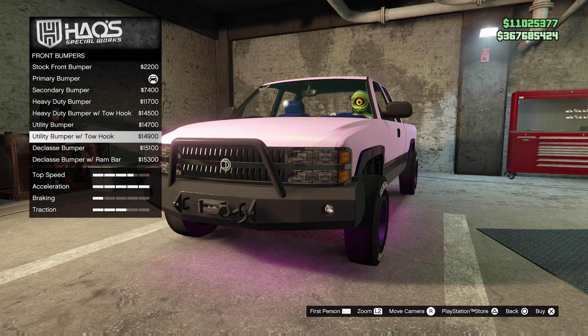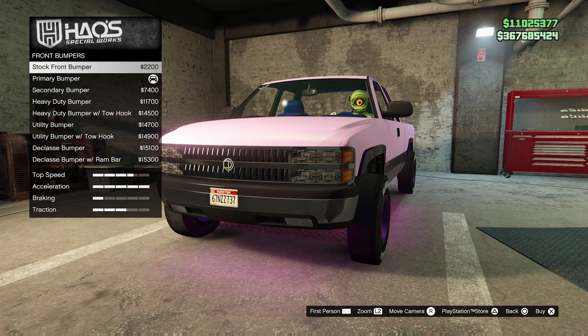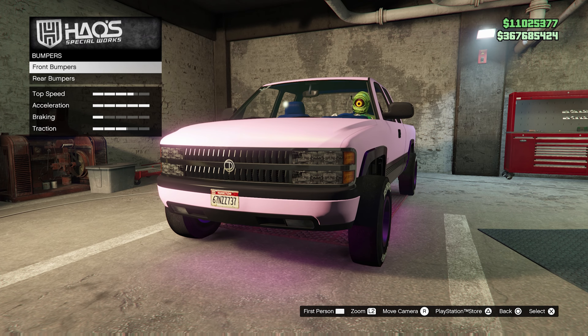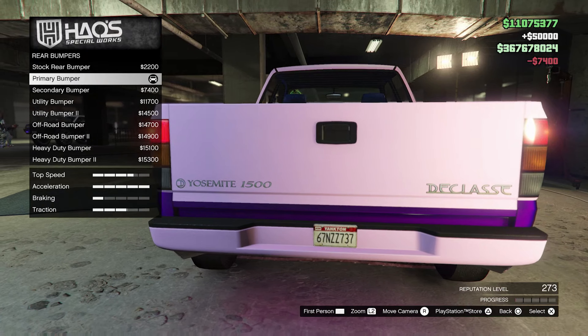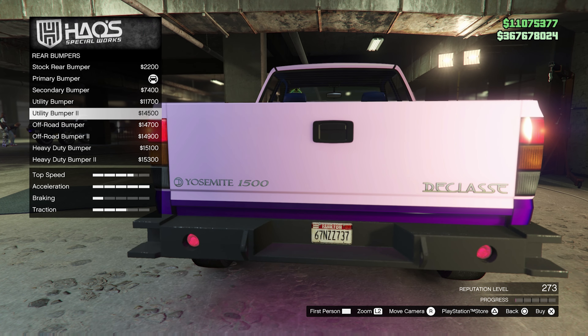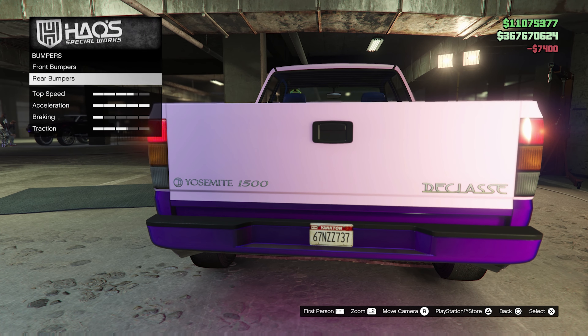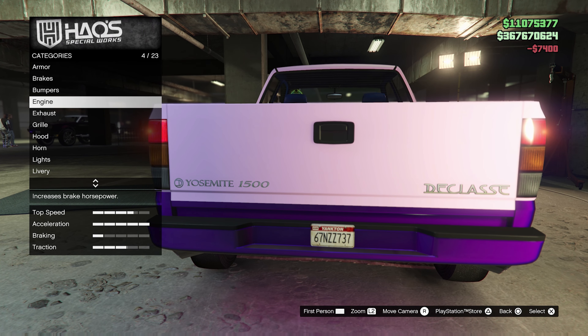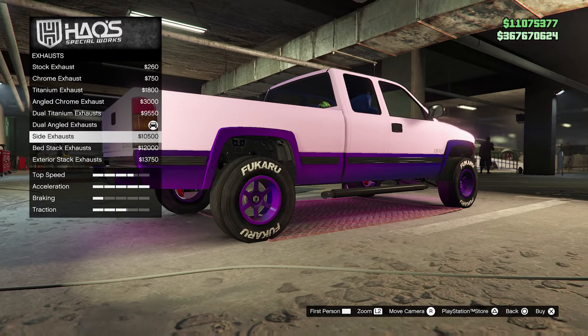Starting with the front bumper — I like that beefy front bumper there. That one's even better. Going with the purple one. Now the rear bumper — going with purple there too, I like that the best. There's a modded purple. Moving on down the line to the exhaust pipes.